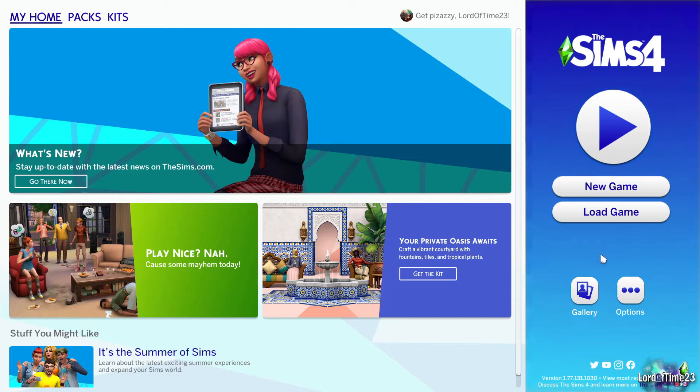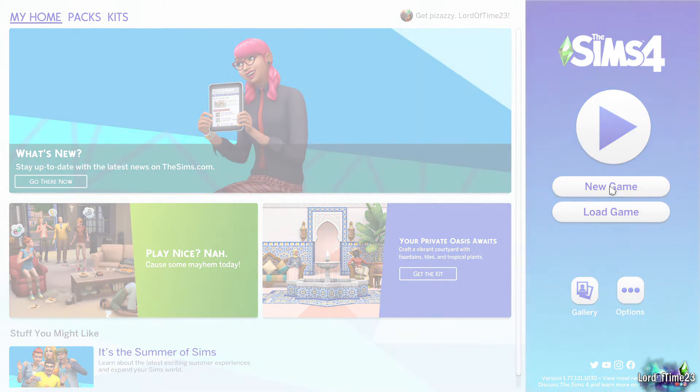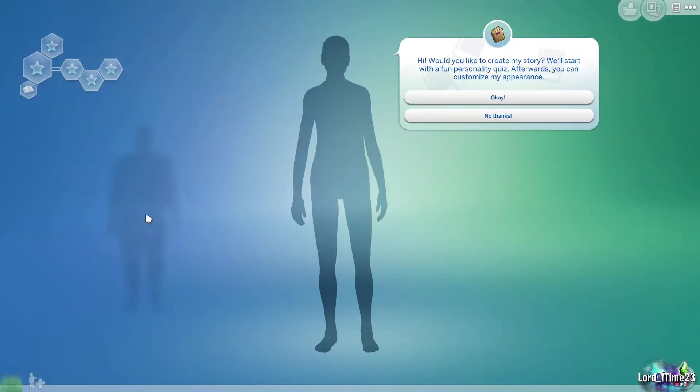Since we're starting fresh for the video, I'm going to hit 'new game' — you guys would be hitting this to get things going. Right away it brings you to Create a Sim, or CAS for short.